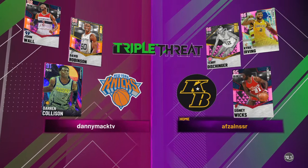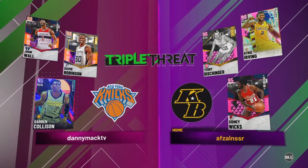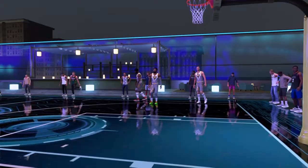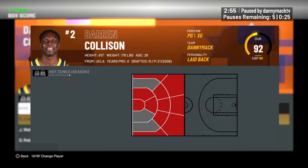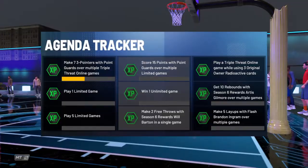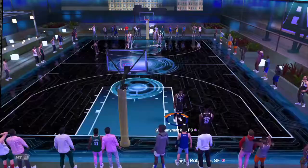We're going up against Sydney Wicks, Kyrie Irving, and Terry Dissinger — so three pink diamonds, two nineties and two ninety-sixes. Let's see what hotspots we got for Darren. He's got all the three-point hotspots, missing both corners in the mid-range and missing the left corner. In the low post — I thought he had the ball, that's why I just bugged out for a second.